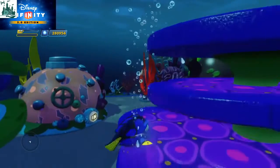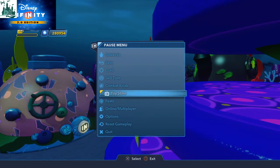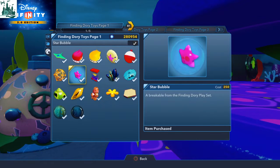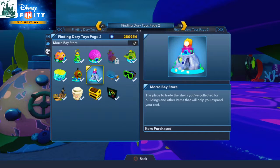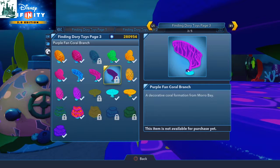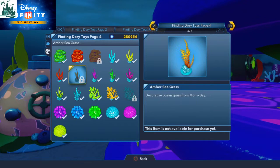There is an absolute ton of toys. So let's just jump into this one here and show you what you can get. In the toy store, you have this option here for the Finding Dory stuff. So you have here a manta ray that you can ride along, some enemy chomping fish, some collectibles that you can use, and the two sky domes. Here you've got all these set pieces, the new buildings — these are things that you tend to unlock in the playset anyway — and a whole host of decorative coral, and even more coral.